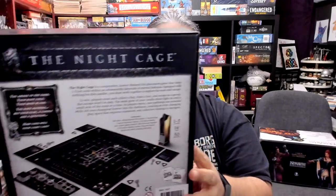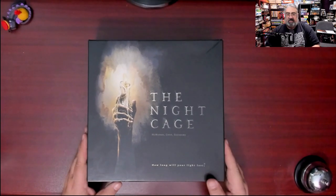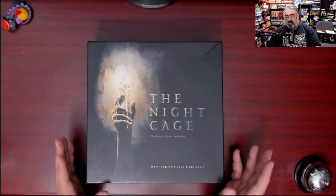I've got to get the shrink off this before I keep going because I'm reflecting like my whole room — you can see my streaming setup. I'm going to cut the shrink off here. You can see the rather creepy artwork on the Night Cage. I'm going to quickly show off this box and flip it around to the back, but then we're going to flip it down and show you what you get in the box.